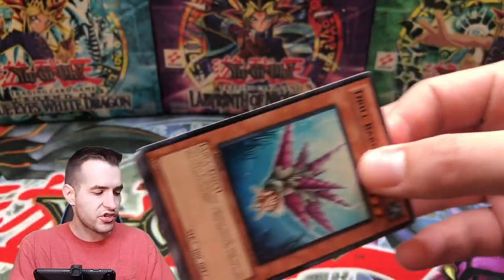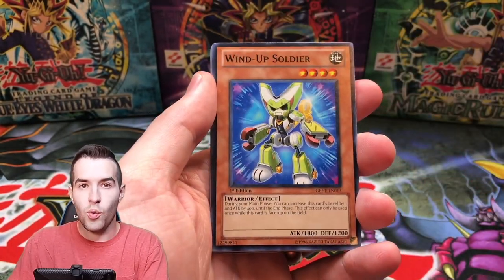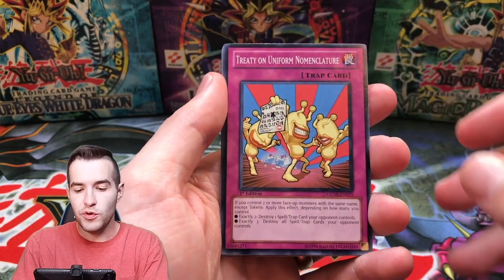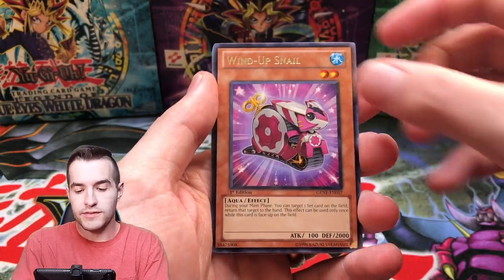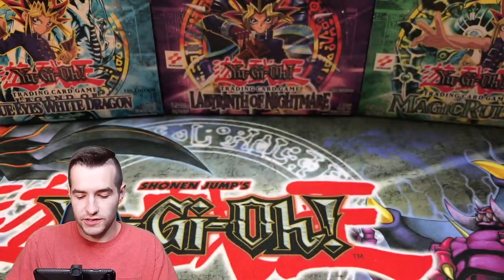All right, Dark Magician 10 — this is going to be epic. We have the Drill Barnacle, Vylon Filament, Windup Soldier, Treative Uniform Nomenclature, Windup Snail, Fly Fang, Flying Shark, and Crash Bug Z.